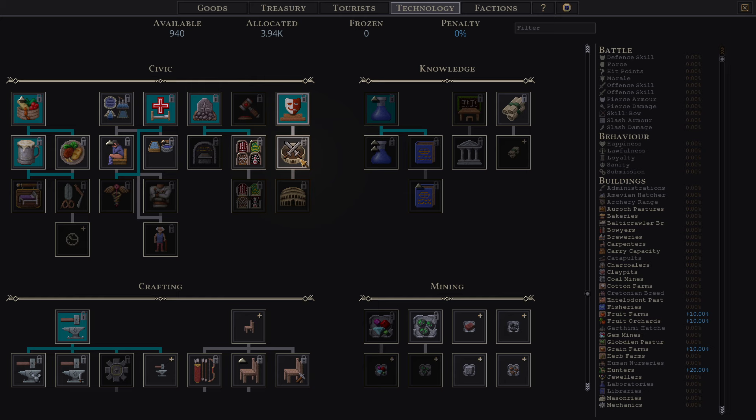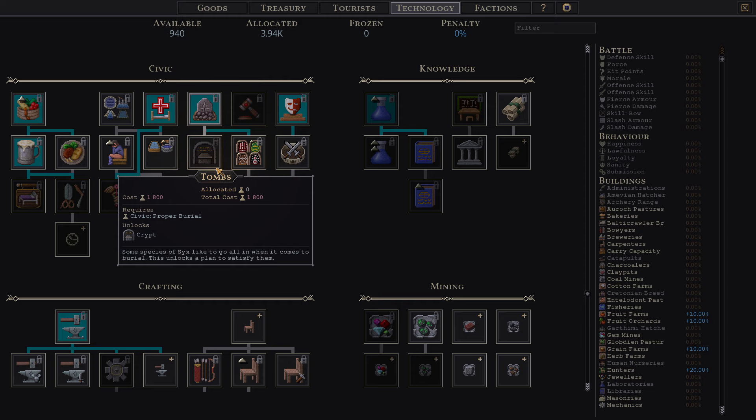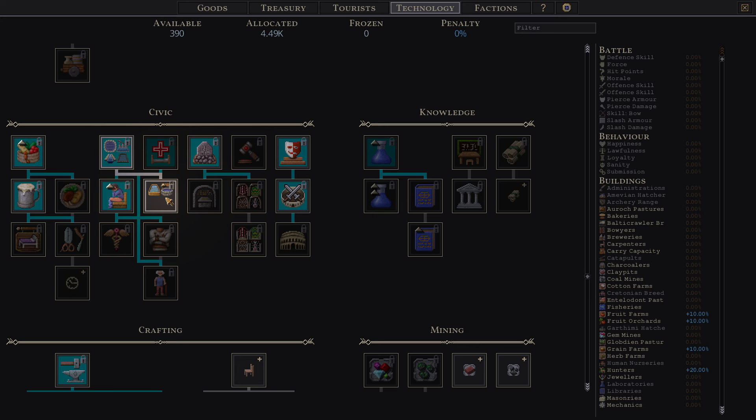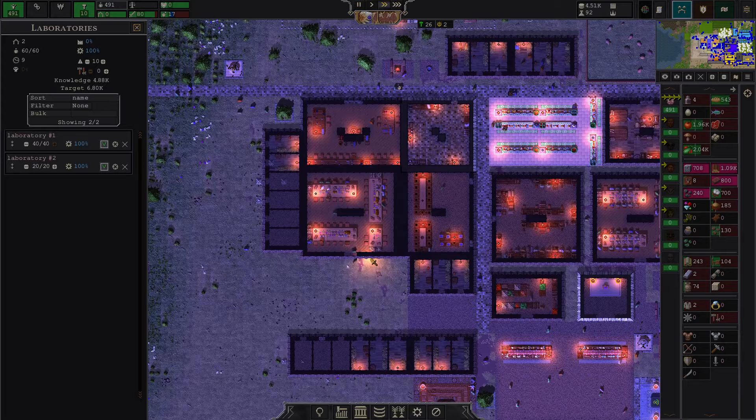As this episode focuses on getting ourselves transitioned into new challenges ahead, we're picking up Bloodsport as this unlocks Fight Pits — a really cheap way to get your people a tad bit happier. We're also picking up Posh Relief and Bathing. Do we have enough points? Yes. That's quite a lot of tech all at once, but it has to be done.